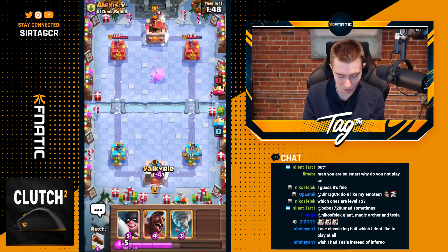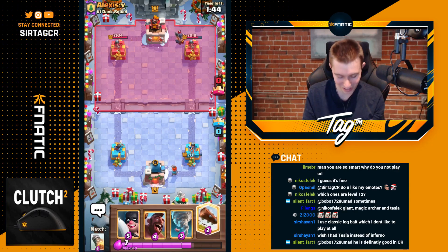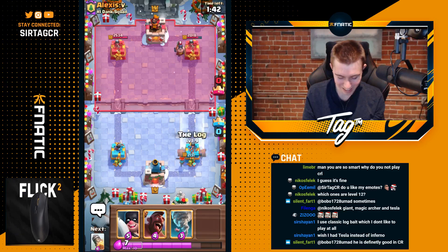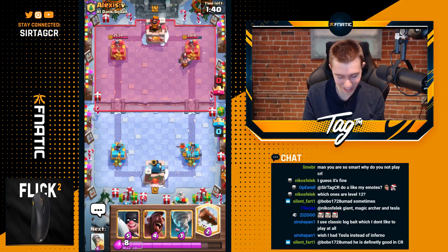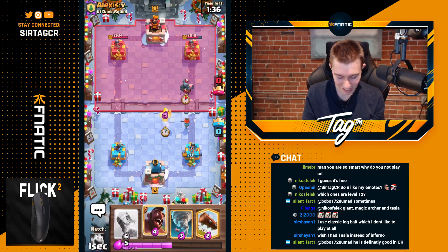I'm just going to go and cycle my Valkyrie in the back. He's got Executioner as well, he's got Nado, he's got Tesla, he's got Valkyrie. He's got his Valkyrie counters too with the Mini P.E.K.K.A., the Tesla, the Executioner — it also counters our Hog Rider. So it'll be tough.